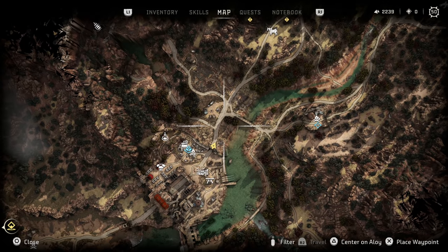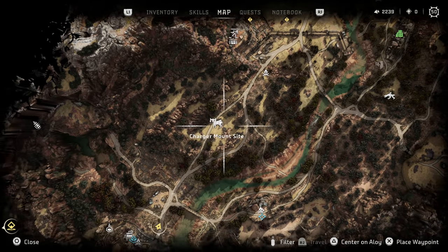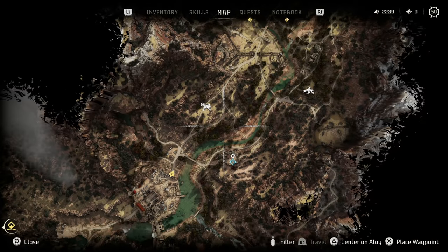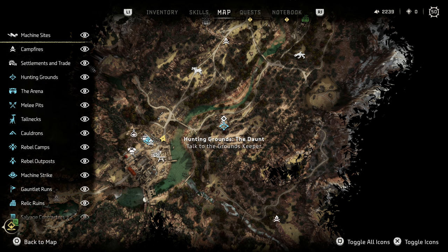Besides that, the other map icons are kind of self-explanatory. You can see icons like chargers and scroungers — I'll leave you to discover the rest. But you can pull up filters at any time to turn off particular categories. If you only want to hunt machines, pop that filter and the only things on the map will be machine icons, plus any active quests.